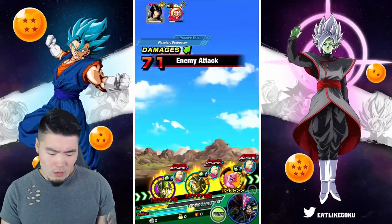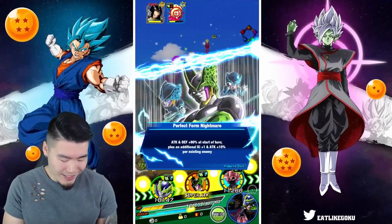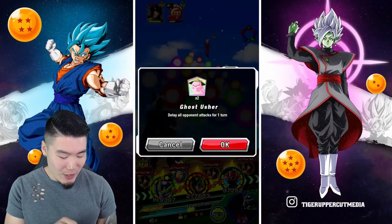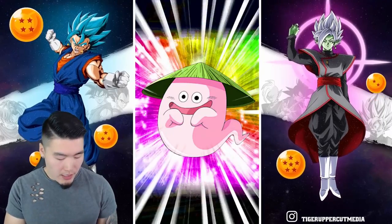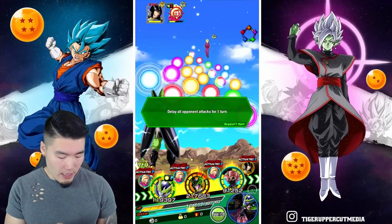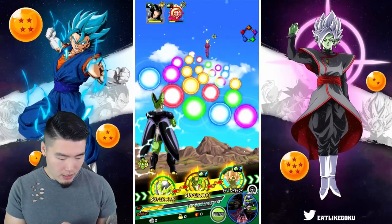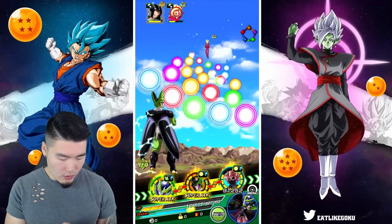Oh no — somehow, still managed to stay alive. I'm gonna use the Ghost Usher here. Next turn we should get the Team Ki Super — the Transformation from the Cell. I think Cell's coming back next turn. So we should get the Transformation, fully heal us back to full. I'm gonna give him one orb here.